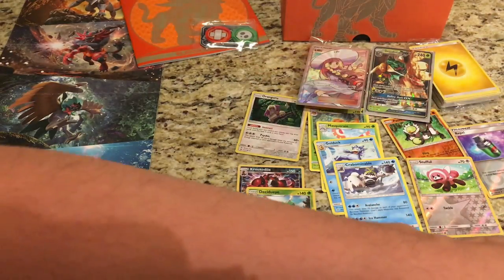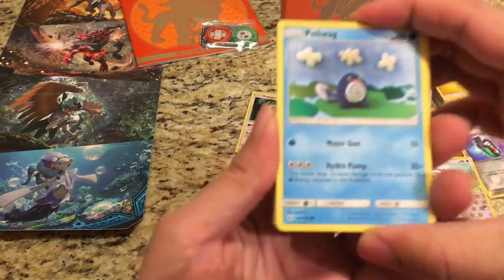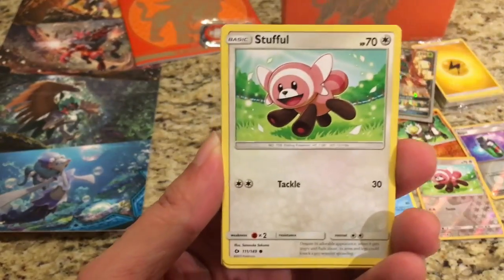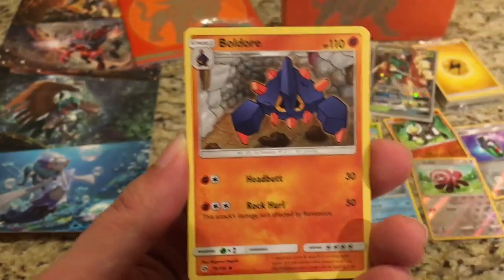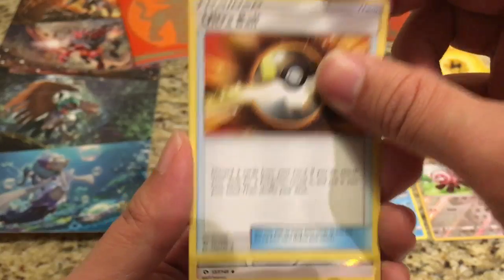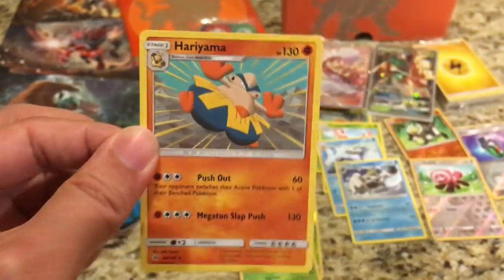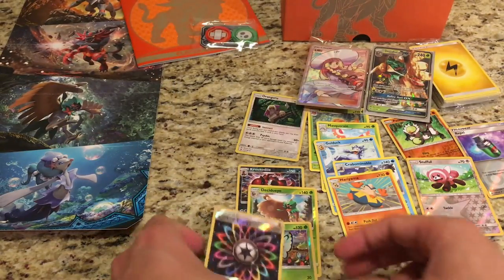Let's see what the last pack brings us. We start off with another Poliwag — the box is filled with Poliwags — Dewpider, Eevee, Stufful, Litten, Dark Type Energy, Timer Ball, Boldore, Ultra Ball — really want the full art version of that, of course everyone does. The reverse is a Rainbow Energy, really cool looking card, and the rare is a Hariyama. Not the best way to finish this up.